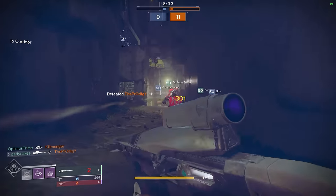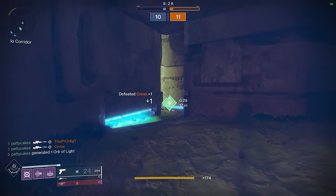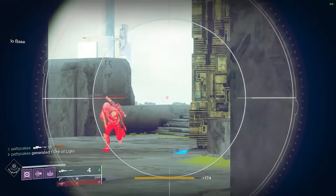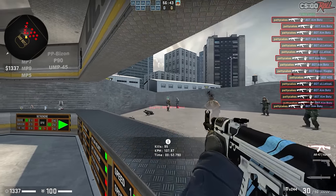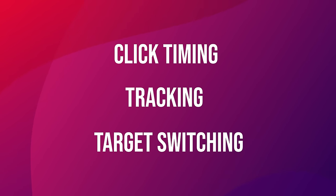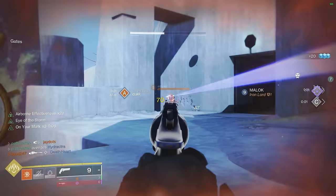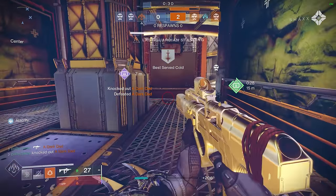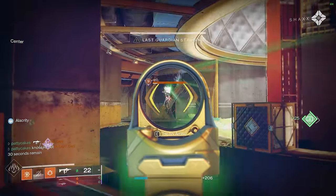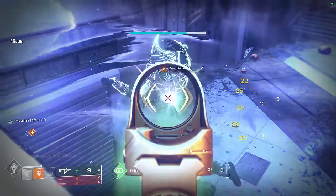So that covers what to do before you see an enemy, but what happens when the enemy is already on your screen? Let's talk about the three main mechanics of aiming and how to practice each of these concepts in game. You can divide the skills of aiming in FPS games down to three basic mechanics: timing your clicks, continuous tracking of a moving target, and switching between targets. Some weapons utilize one mechanic more than others — for example, a hand cannon will reward your click timing more than an SMG, which relies more on your ability to track a target. But as you improve each of these skills, they will work synergistically together to improve your overall aiming abilities.